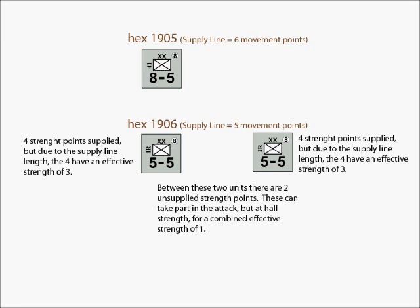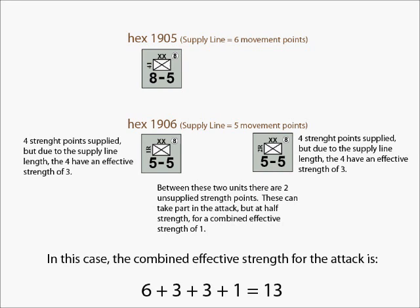Although the German player only supplies 4 strength points of each unit, the effective strength of the supplied portions are just 3 apiece, due to the 5 movement point supply line length. So, in this case, with the German player expending 4 supply points, he would have an effective strength of 6 from the unit in 1905, plus 3, plus 3 from the supplied portions of the units in hex 1906, plus 1 more due to the unsupplied strength points from the 1906 units, for a total effective attack strength of 13.